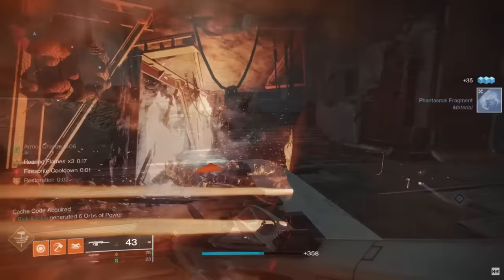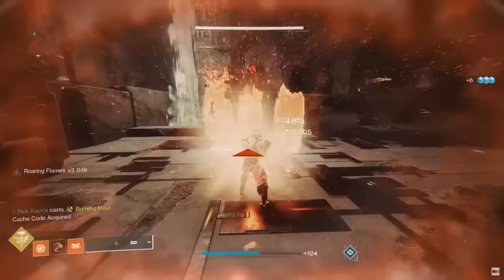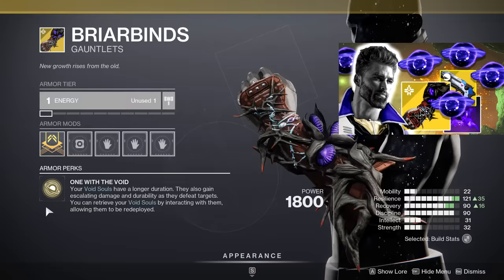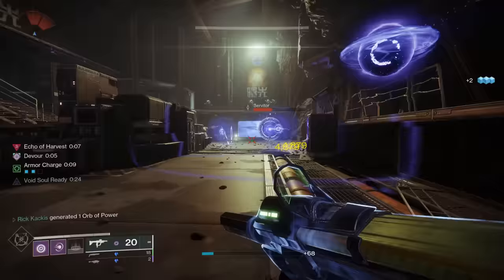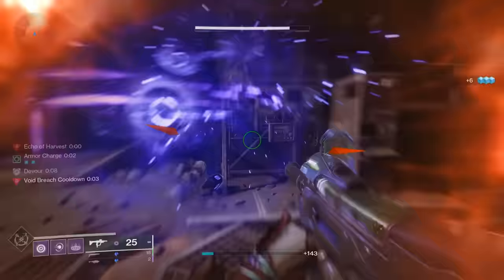Moving on, the third exotic I would unlock is back on the Warlock — the Briar Binds. These things are going to turn your Child of the Old Gods into a darn adult of the Old Gods. They improve your Void Souls. I did a whole build video on how insane these things can be, because they improve your Void Soul duration. Your Void Souls will also gain increased damage and durability as they kill enemies. But most importantly, you can pick up your deployed Void Souls and redeploy them.